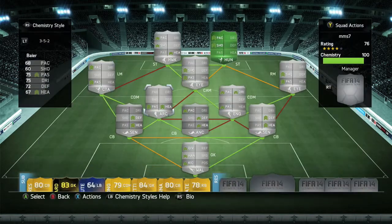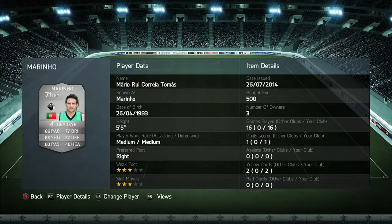Moving on to my right mid, it's going to be Marino — 3-star weak foot, 3-star skills, he's 5'5". The only good things about this guy are his pace and his dribbling; he has really nice dribbling. I picked him up for 500 coins.